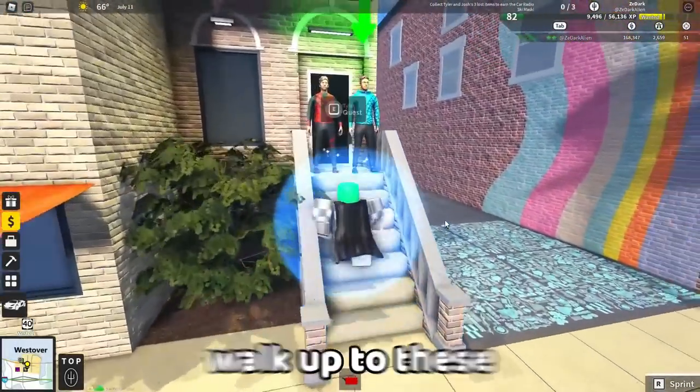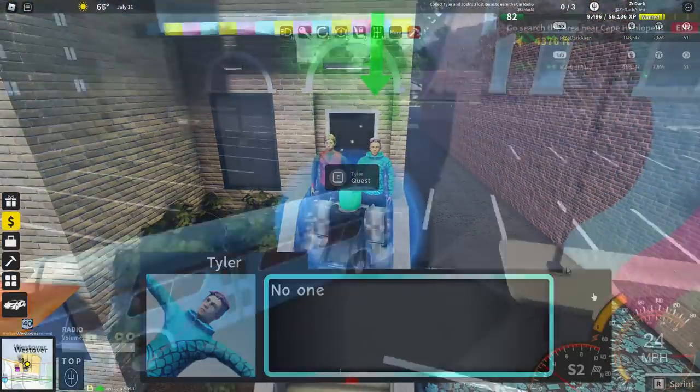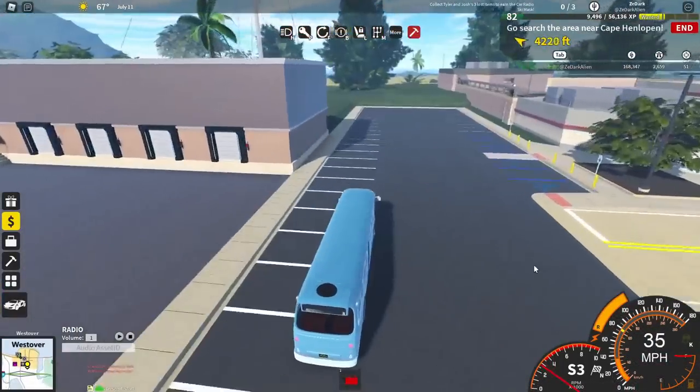So first, you need to walk up to these guys and talk to them. Now you need to go to the beach and find the car radio.